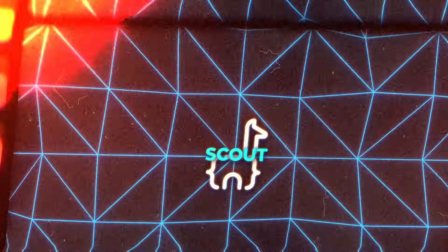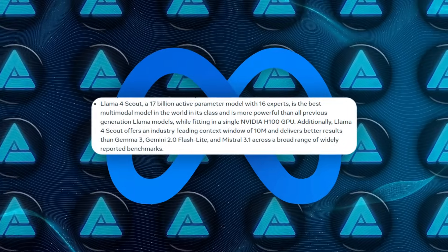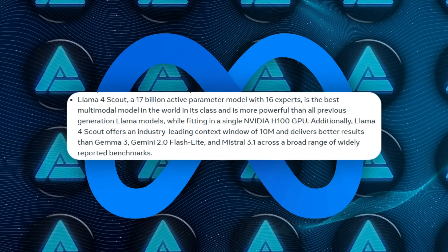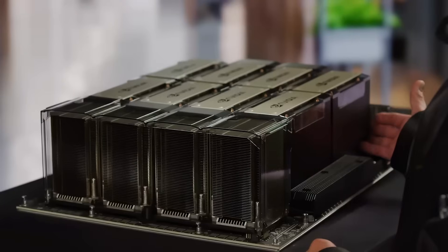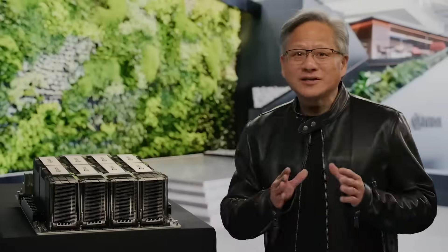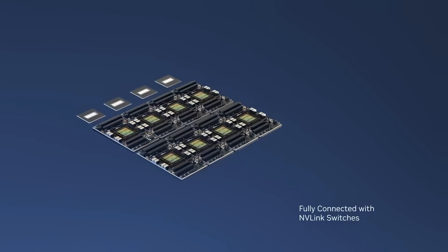Llama 4 Scout is the smaller of the two models, but it's still got 17 billion active parameters and 16 experts under the hood. It can run on a single NVIDIA H100 GPU, which a lot of developers love, because you don't necessarily need a huge server farm just to make it work.